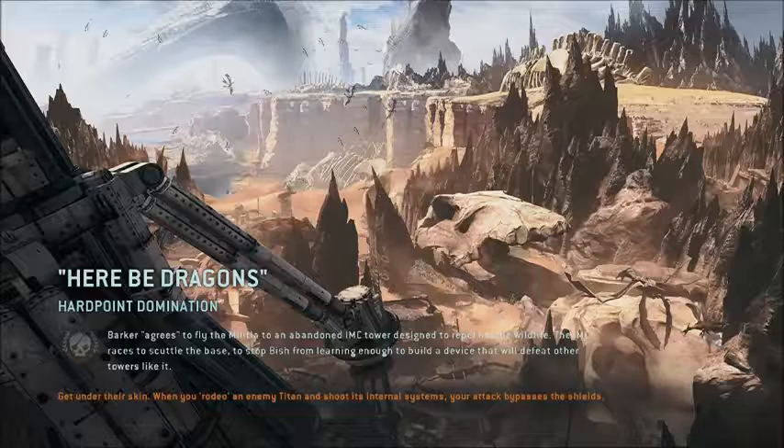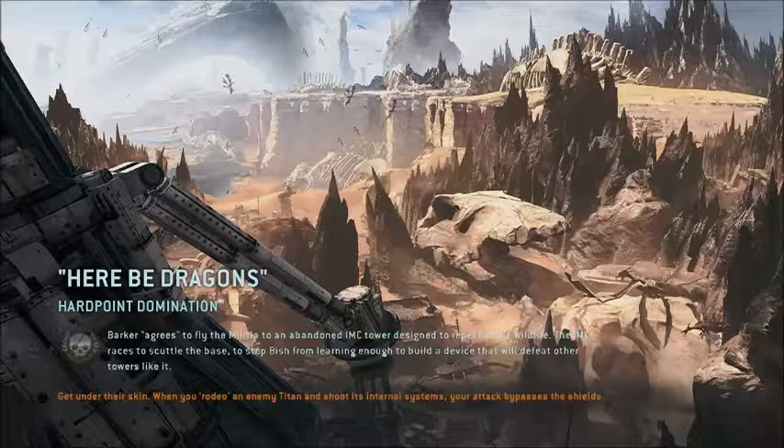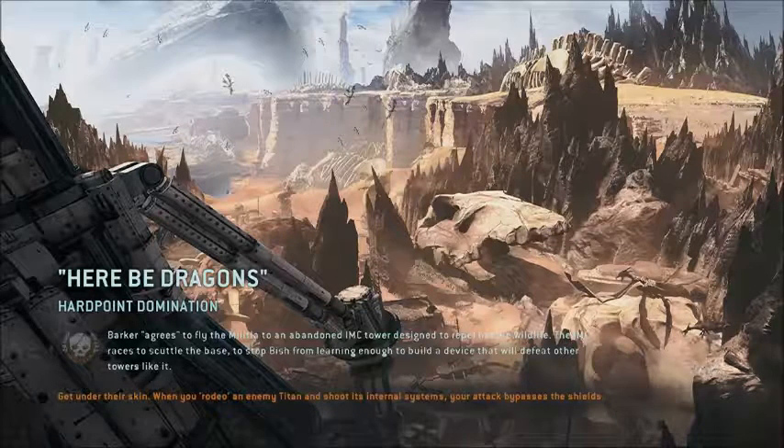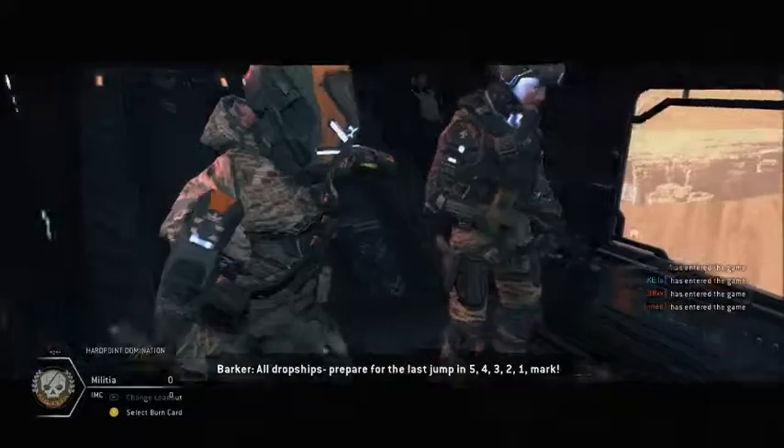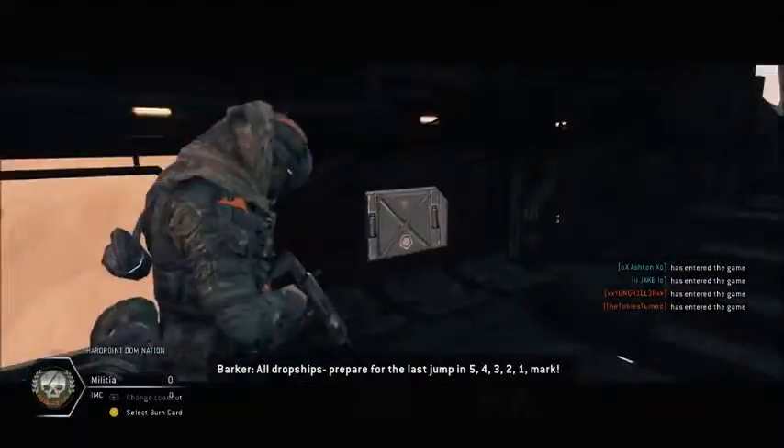I got more burn cards, I'll look at them. Oh yeah, double XP — check that out. I'm pretty sure you have to click Y and use them, but we'll see. I think you lose it once you burn it, because I'm earning double cards. I love going to the drop and riding on some of those titans. All drop ships prepare for the last jump — five, four, two, one. 'Here be dragons' — that's a pretty cool titan title.